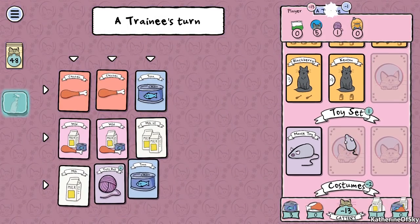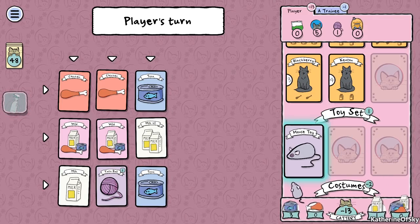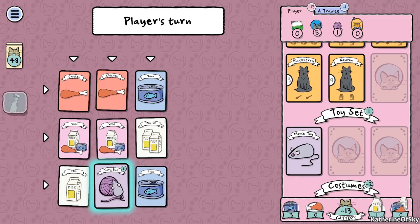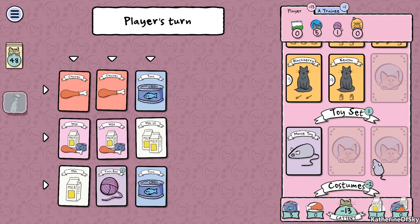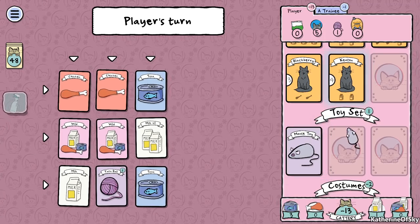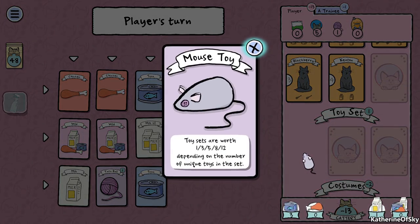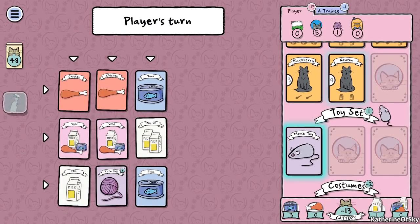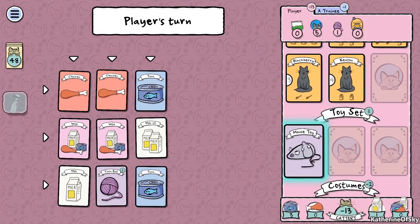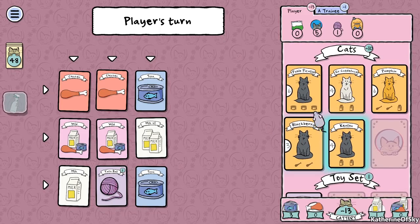I didn't quite understand this at first, but you need to collect different toys. There are like five or six different toys - yarn ball, scratching posts of two different kinds. You can pick up multiples and they go in different toy sets. Toy sets are worth one, three, five, eight or twelve points depending on the number of unique toys in the set. Right now we have a toy set worth one point.